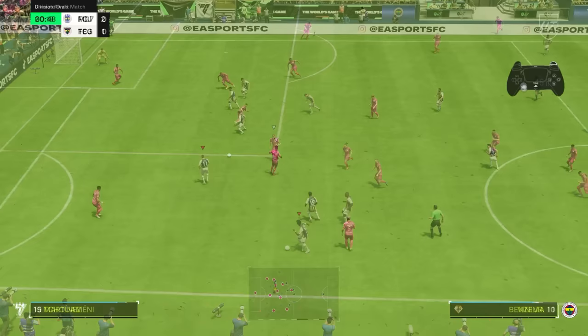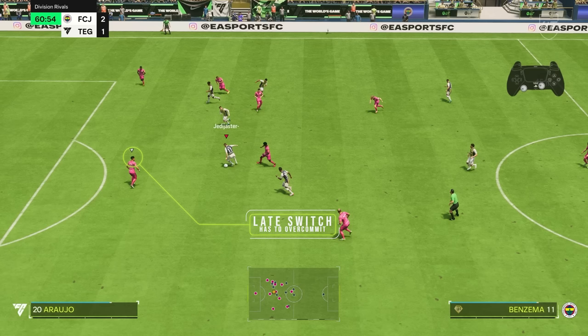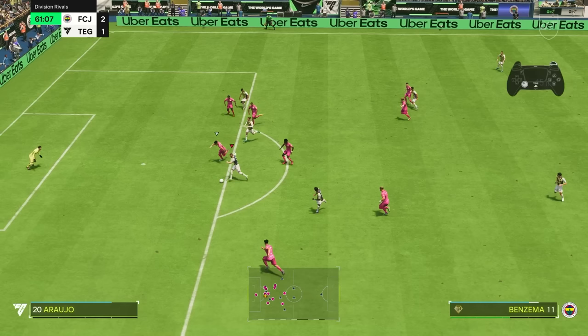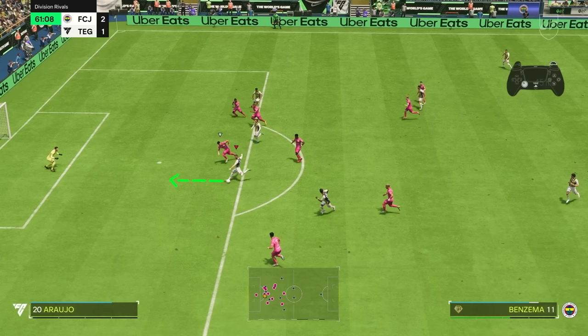Make sure to use your sprinting button after the first step to get full acceleration. Here's an example: I see the opponent switched a bit late so he moves his defender towards the upper side. I rotate my attacker towards the lower side and execute a straight-forward step over — the acceleration allows me to get past the opponent and create a huge chance. Unfortunately the shot went out even though I green-timed it. After watching it again I was convinced going for the near post was the better option, since near post shots work better in this game.